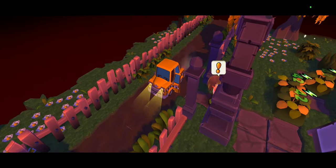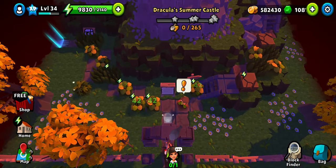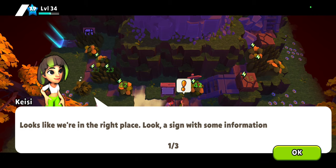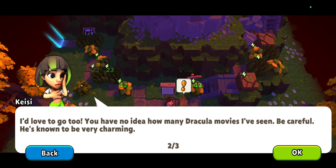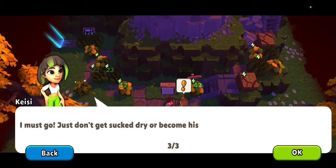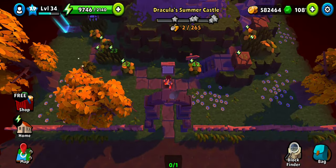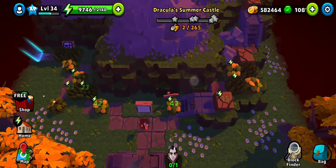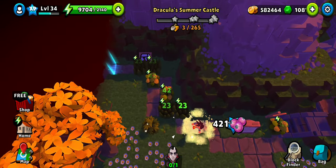Hey y'all, welcome to Dracula's Summer Castle - the first location of the first side quest of Chapter 4, Act 1. Some information on the signboard: Casey is actually staying away from this part of the castle, which is to the right. So guess what - I am going to go left.